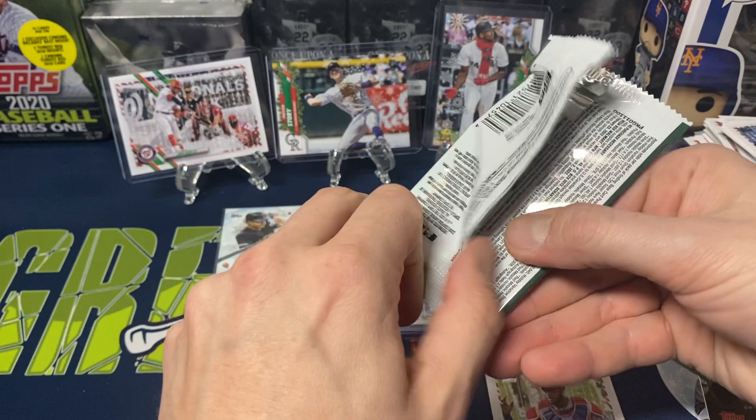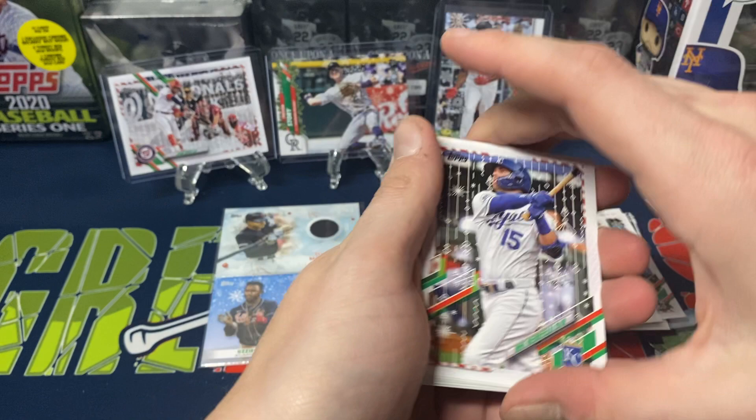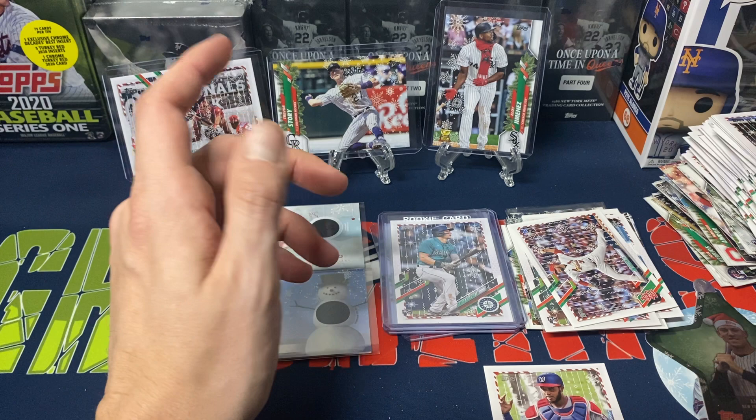Last pack: Christian Pache rookie, Alex Bregman, Paul DeYoung. We got a Whit Merrifield. Just a John Lester foil. Mitch Haniger, John Lester, Kopech-Dunning, and Framber Reyes.